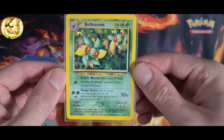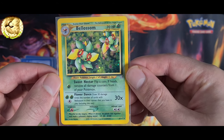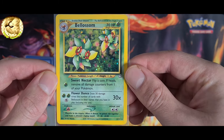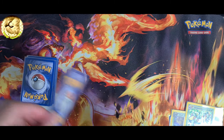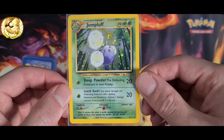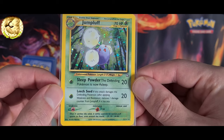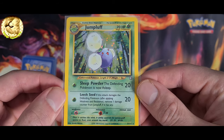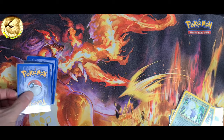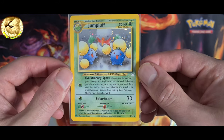Bellossom 3 out of 111, Neo Genesis set. Jumpluff 7 out of 111, Neo Genesis set. Jumpluff 9 out of 64, Neo Revelation set.